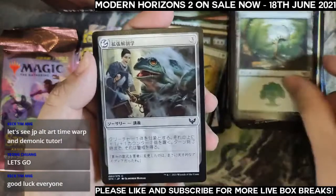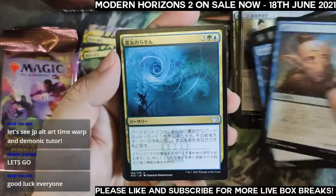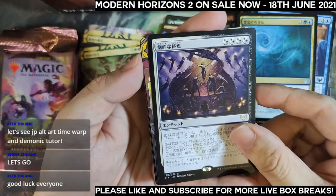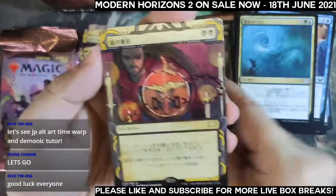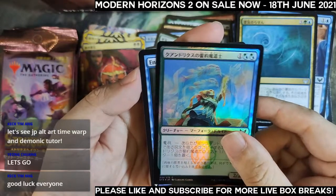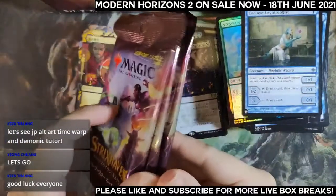Pack seven: art card, archive, lesson, and six common-uncommons, an uncommon in the wild card slot. The archive is global art — Sign in Blood. And our foil — no list card, just an Enclave Cryptologist as the list. Last three packs for Timmy.